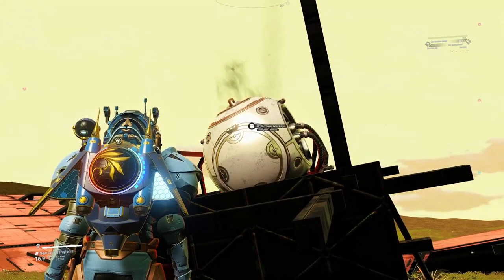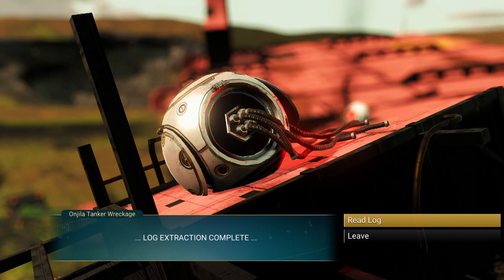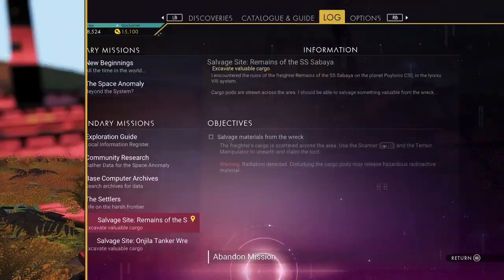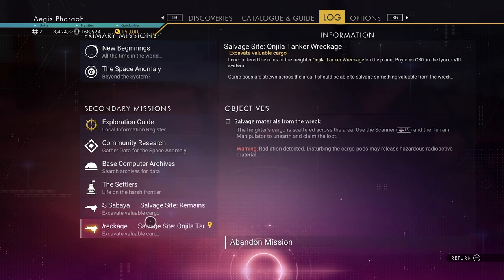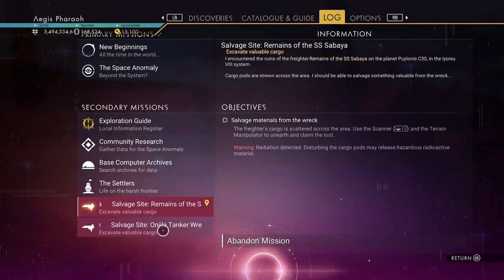Back at the freighter - the first thing I always do is come to get the log. The reason I get the log first is because there are some glitches where if you don't go to the log first, they can remain in your mission log or won't register properly. Here in your mission log you can see I've got a couple because one of them hasn't closed properly.